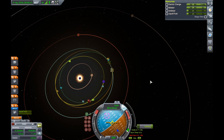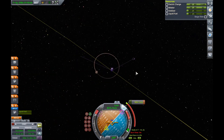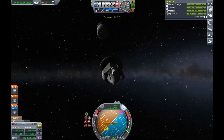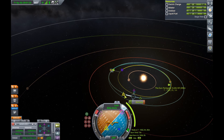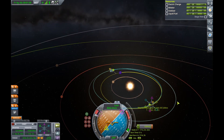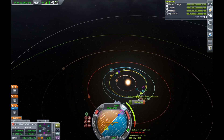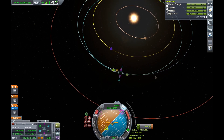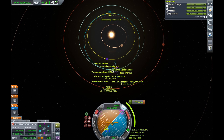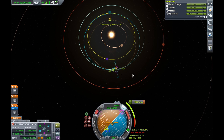However, I made a bit of a mistake because the root part of the craft was in fact the stage below — the upper stage, not the actual probe — which meant that when it ran out of fuel the maneuver node got lost. So I had to recover and do something to still get us to Eve.